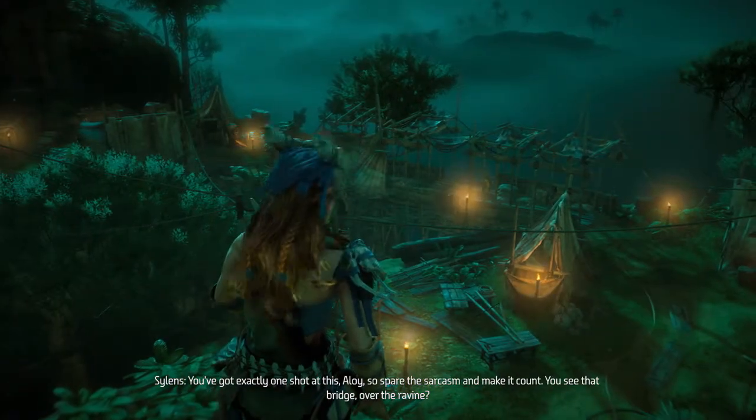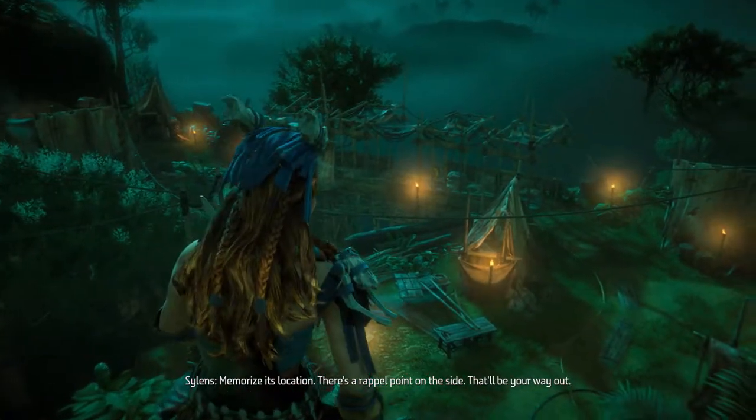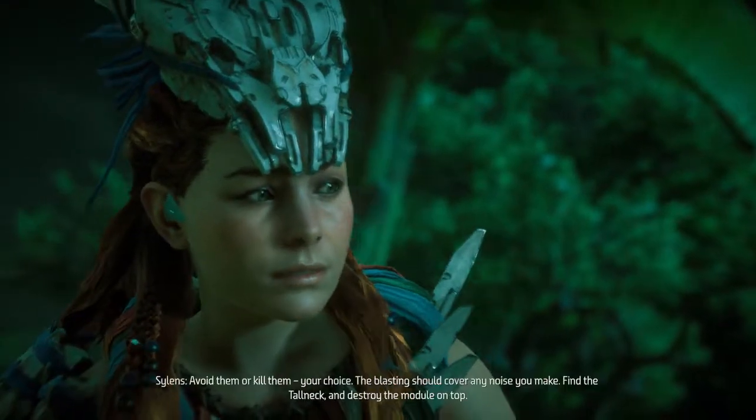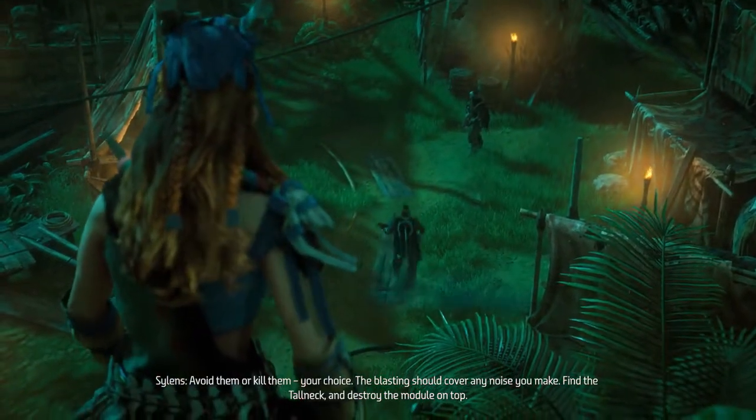You see that bridge over the ravine? Yeah. Memorize its location. There's a rappel point on the side — that'll be your way out. And these Eclipse troopers? Avoid them or kill them, your choice. The blasting should cover any noise you make. Find the tall neck and destroy the module on top.